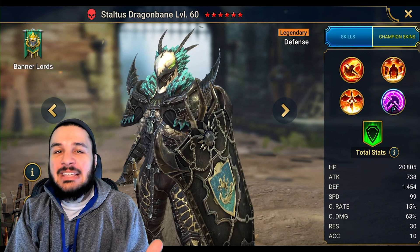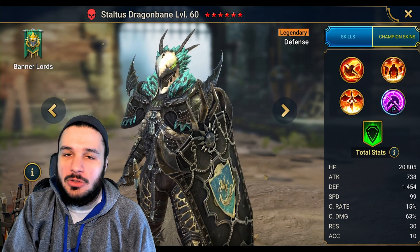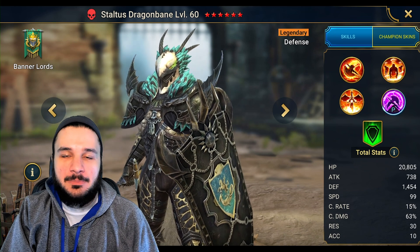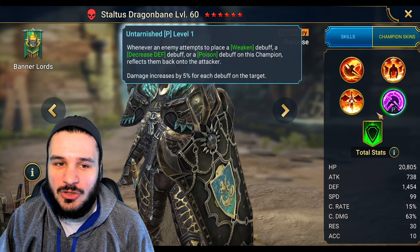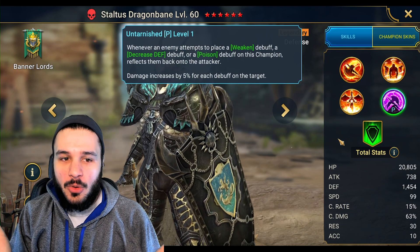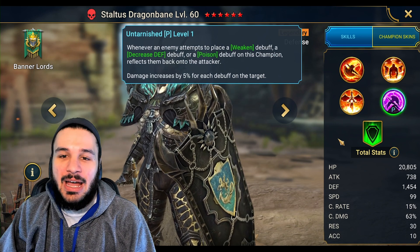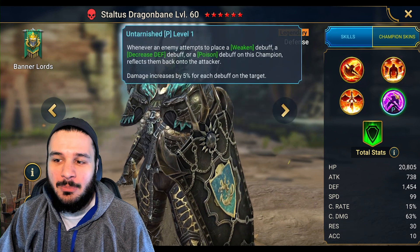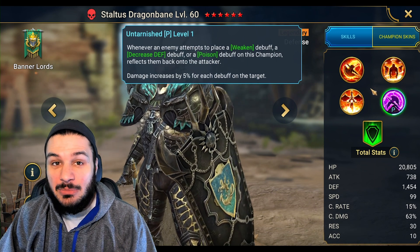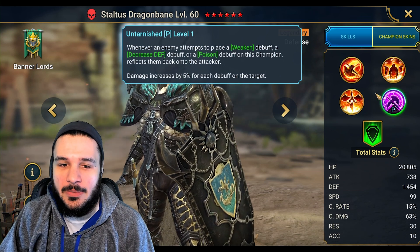Now we have to talk about Staltus Dragonbane and what he's adding to the team. It is not insignificant, but you absolutely do not need him — you can use Corvus or pretty much any poison champion as long as the dragon is hitting this new Doom Tower void epic champion to extend the buffs. The key is Staltus's passive, Untarnished: whenever an enemy attempts to place weaken, defense down, or poison, it reflects those debuffs back onto the attacker. This means the dragon reflects poisons back onto himself while also hitting Liburga, further extending those debuffs — really great synergy.